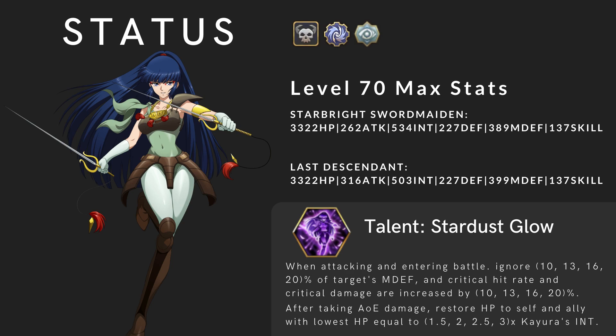Talent: Stardust Glow — when attacking and entering battle, ignore 10, 13, 16, and 20% (at six stars) of the target's magic defense. That's 10% less than dark reaper, so very scary. Critical hit rate and critical damage are increased by 10, 13, 16, 20% at six stars. After taking AOE damage, restore HP to self and ally with the lowest HP equal to 1.5, 2, 2.5, and 3 times Kayura's INT. Her killing ability is based off her crit rate and crit damage, while her healing is based off her INT.